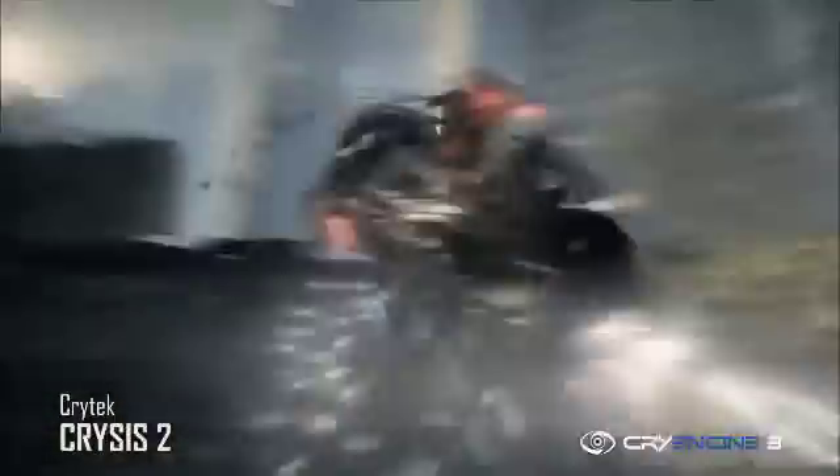In Crysis 1, we set the bar when it came to procedural destruction on vegetation, and we're setting the bar even higher with Crysis 2. We have entire buildings coming down — pillars, concrete — all these procedural destructions combined with glass and pre-baked destruction of large buildings. It's a really interactive experience for the player: they're throwing boxes, blowing up canisters, all these physics happening at the same time, and it's never slowing down the game, which is really powerful.